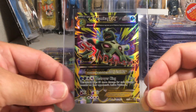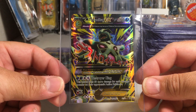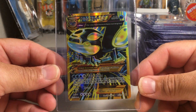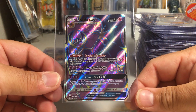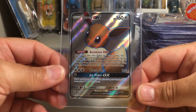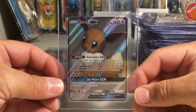We've got Mega Mewtwo EX, Mega Tyranitar EX, and this is one of my favorites — Primal Kyogre EX. And we've got a Lunala GX full art. This one is actually a promo Eevee GX full art but I just think it's really cool.